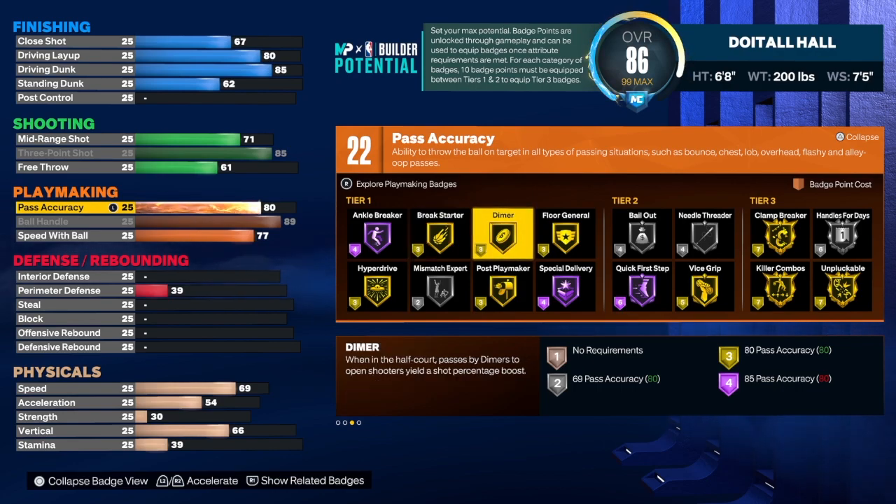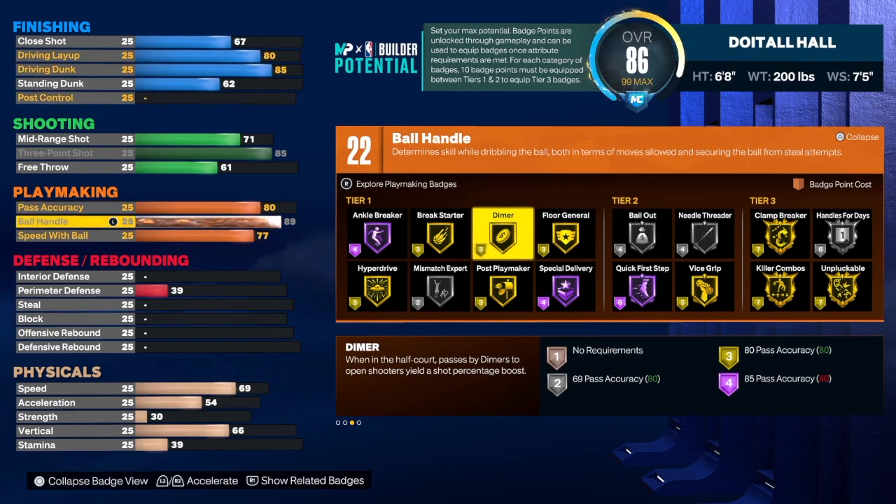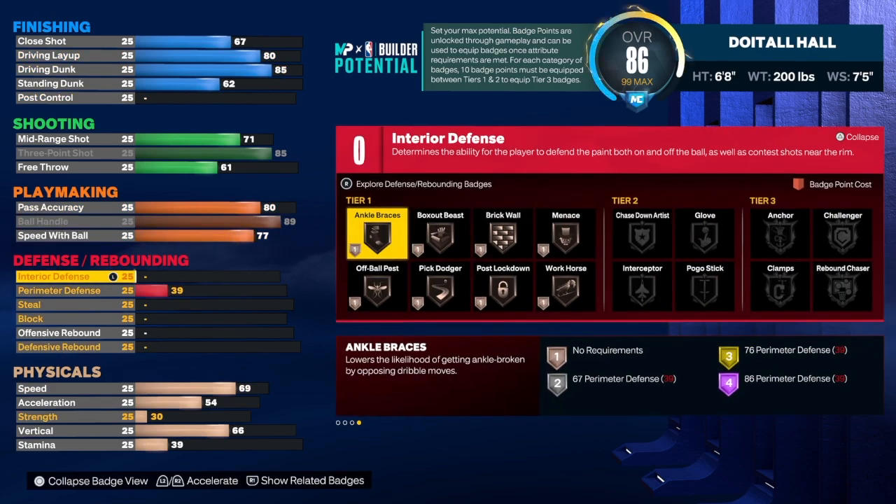If I had this build I'd throw in dimer — I want to help my teammates out, get the ball to them on time and on target. It's all about teamwork at the end of the day and you're not having fun if your teammates aren't having fun. Let's go ahead and get it to the defense.